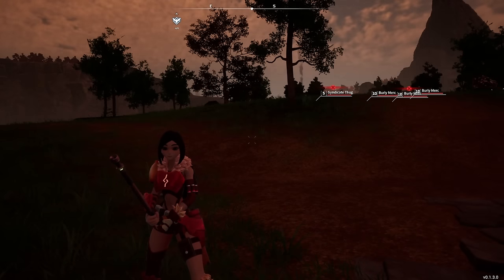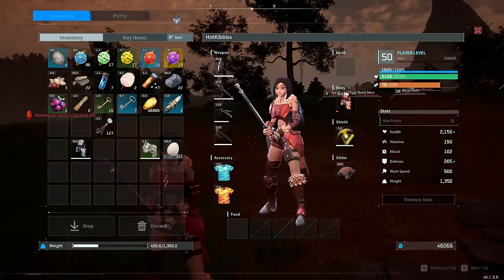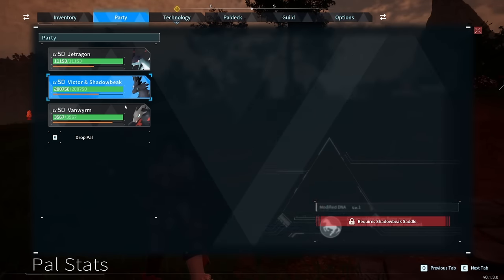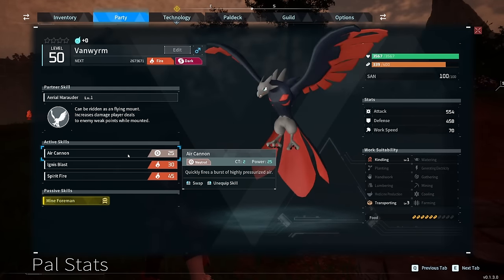I'm going to show you how to get Electric Organs pretty fast in Palworld. The way I like to do this is you want to get a mount that is kind of fast and has a basic ability like this one with the air cannon.